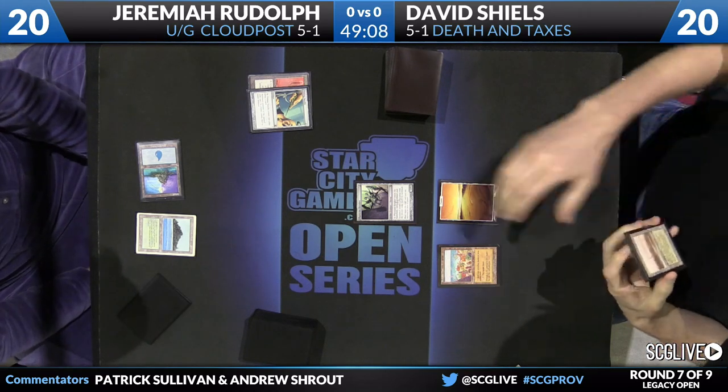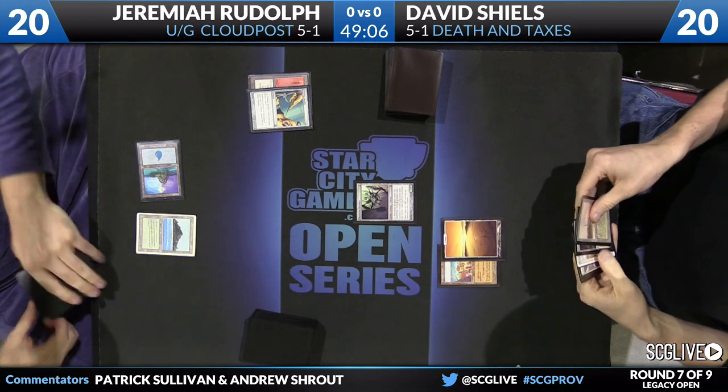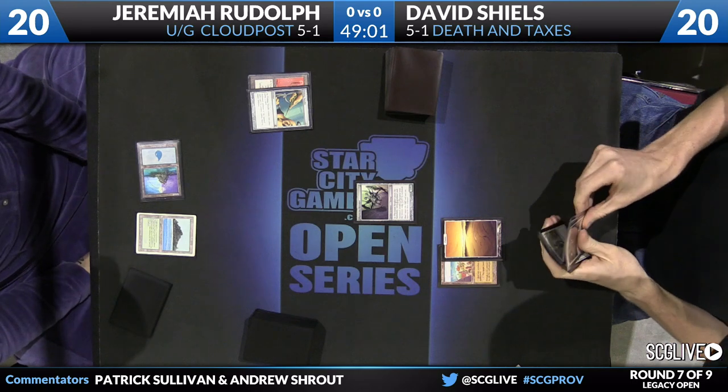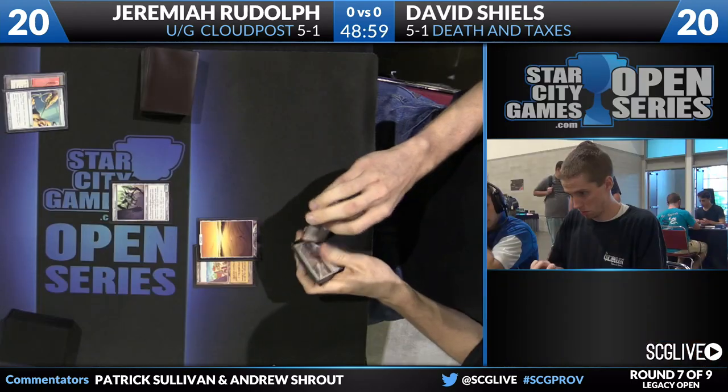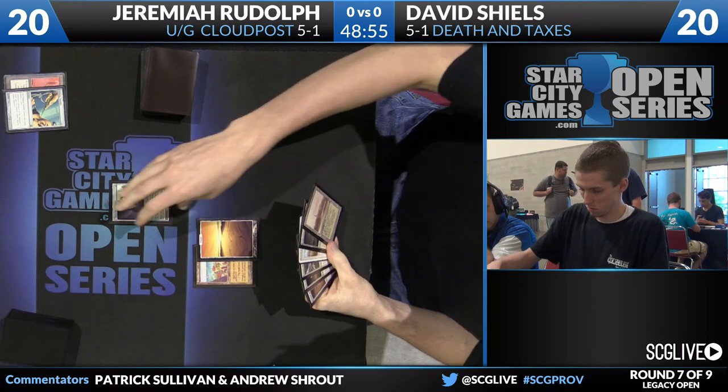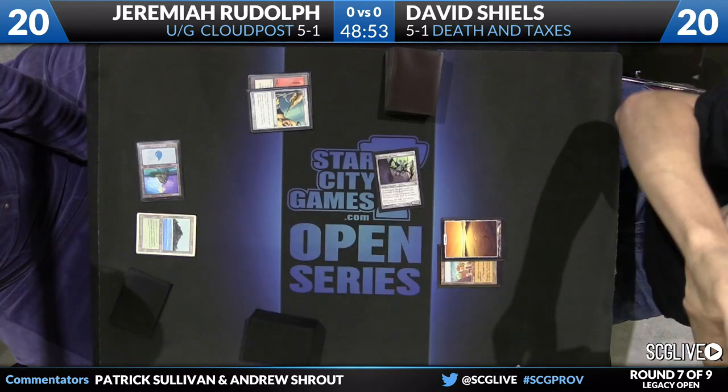From Jeremiah, Pithing Needle naming the Rishadan Port that you see on David's side of the table, and a Tropical Island in the passing of the turn. Needle, of course, can name lands. So Shields' ability to interact with Jeremiah's mana base is significantly neutered here.